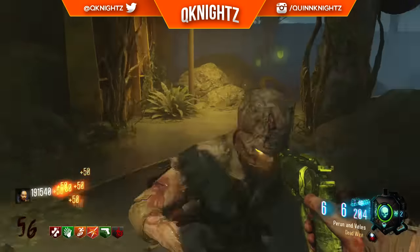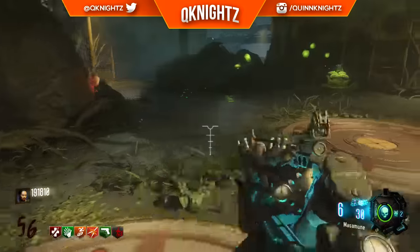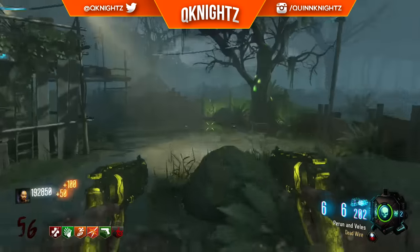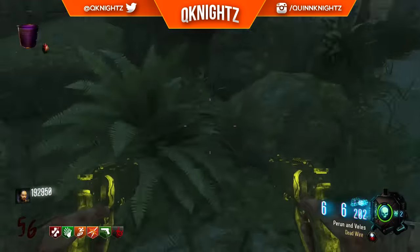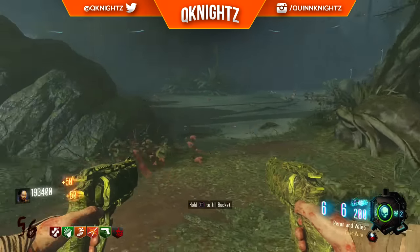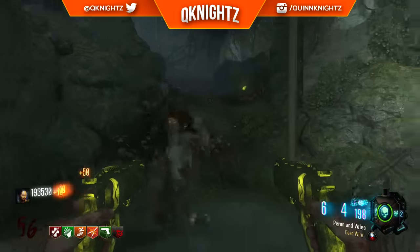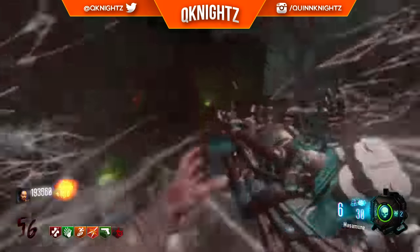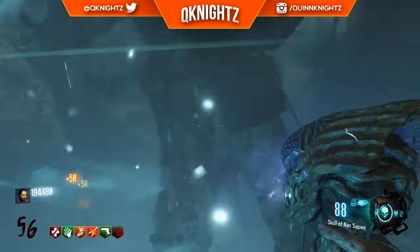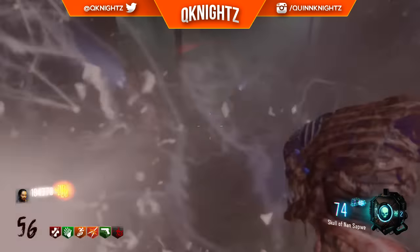On the high rounds these are very good as well because they're great for taking out the boss. You can double Pack-A-Punch these and get a second Pack-A-Punch ability. They're not too strong on the high rounds in terms of actual bullet damage, but they're very good for keeping in your back pocket if you ever need to take out a Thrasher and you don't have the Skull of Nan Sapwe. Now I don't really know how to compare the two weapons because I love both of them so much — these games are just so different. But if I absolutely had to, I would take the Executioner as the edge over the Peren and Velez, mainly because it has more killing potential without the double Pack-A-Punch ability.